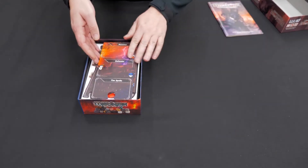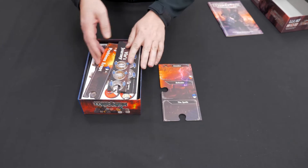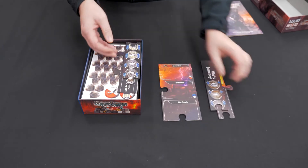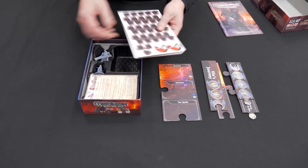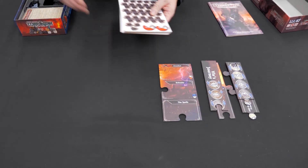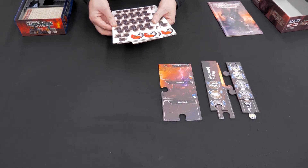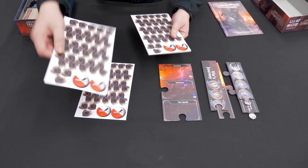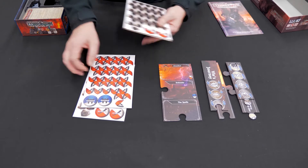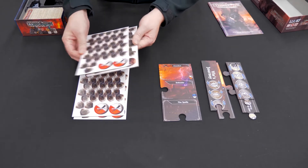So the rules. In the new expansion, you're playing through the events of the second novel, and there are some changes to the way the game works. We've got loyalty tokens — Attacker and Defender — which pop out.